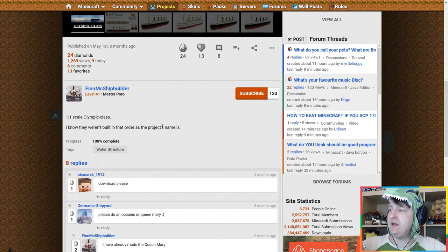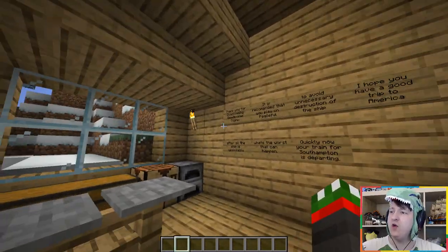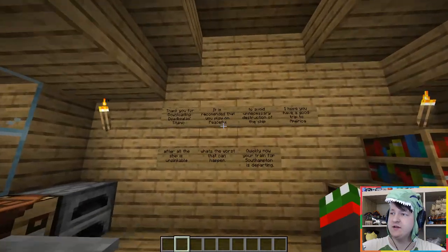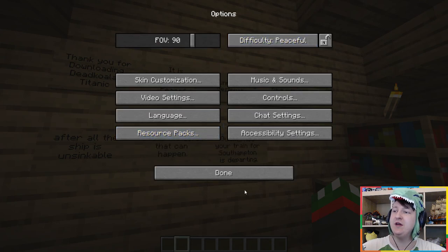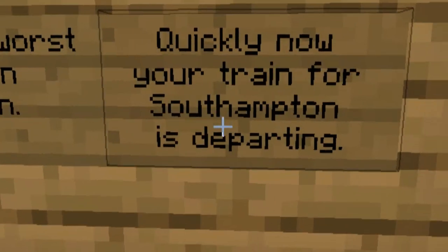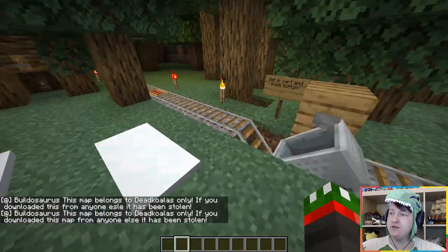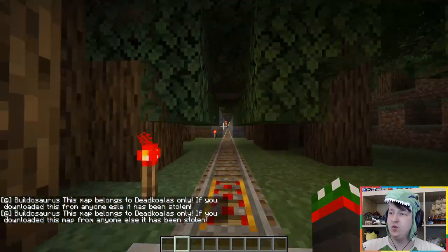I found one - 'Most detailed, real scale one-to-one Titanic by Dead Koalas.' Why would you call yourself after a dead animal? We are in! It says 'Thank you for downloading the Titanic, you should play on Peaceful so no Creepers explode.' That's a good idea. 'I hope you have a good trip to America - after all, the ship is unsinkable. What's the worst that could happen?' Yeah, sure - nothing can happen because it's the Titanic and it is unsinkable.